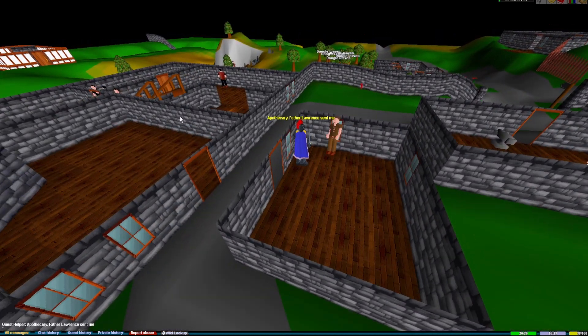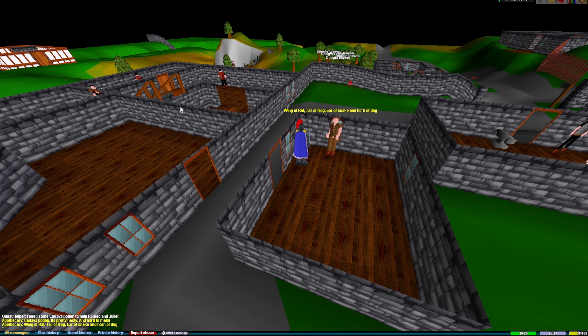Once arriving at the apothecary, he'll ask you for a cadaver berry. Give him the cadaver berry in your inventory and he'll make you a cadaver berry potion. Then after receiving the cadaver berry potion, you'll head back northwest to Juliet's house.